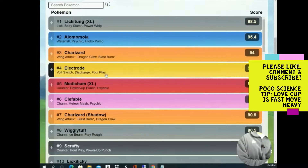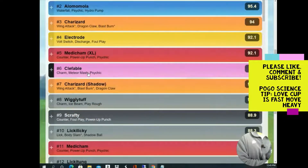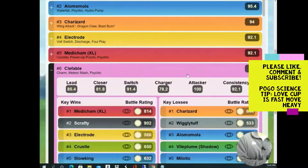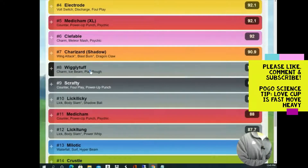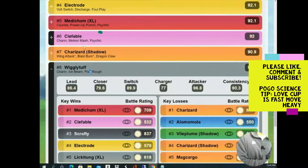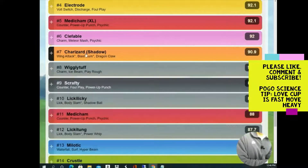Clefable and Wigglytuff — combining these two — are your most popular charmers in the league. Clefable has a little more play because it lacks the Normal typing, so it takes resisted damage from Fighting moves like Scrafty. I'd go Psychic on Clefable to hit back at Vileplumes. For Wigglytuff I'd go Ice Beam for coverage against potential flyers — Charm plus Play Rough leaves you in trouble against Charizard, so Ice Beam is at least neutral.